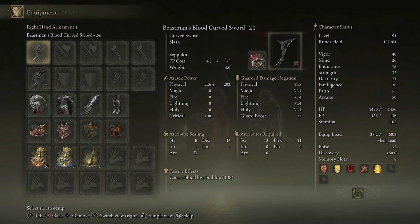So the weapons are the Beastman's Curved Swords. As you can see, plus 24, they both run Seppuku. I have one in my main hand, one in my off hand, and by equipping Seppuku they now scale with arcane. They have a bloodloss buildup of 108.